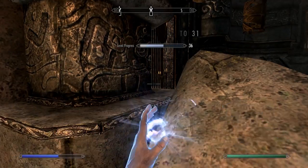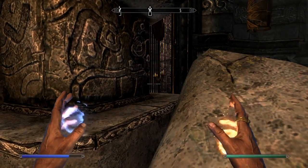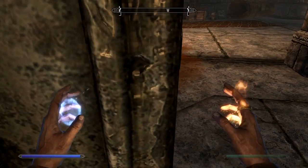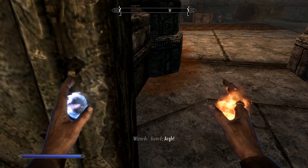You also pretty much need Detect Life, so make sure you have that too. I'm going to equip Flame right now and be ready for the guard to come. See the oil on the ground — I'm going to shoot the flame after the spider attacks the guard first.